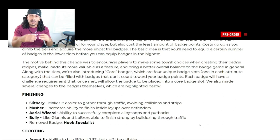They also talk about some badges that were removed and some that were added. In the finishing category: Slithery makes it easier to gather through traffic, avoiding collisions and strips. Masher increases the ability to finish inside layups over defenders. Aerial Wizard improves the ability to successfully complete alley-oops and putbacks — it looks like they just renamed certain badges. The next badge is Bully, like Giannis and LeBron, able to finish strong by bulldozing through traffic. Hook Specialist has been removed.